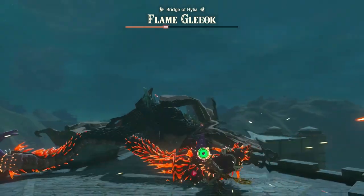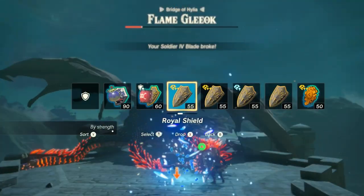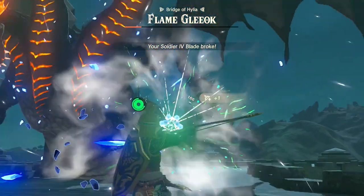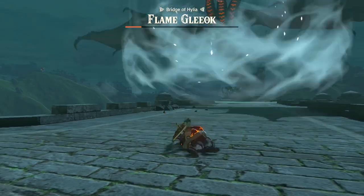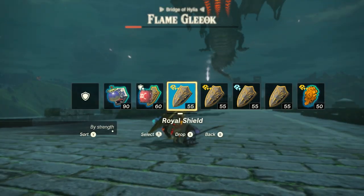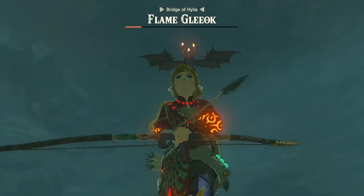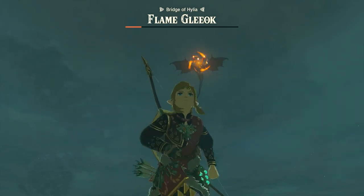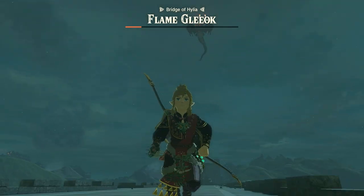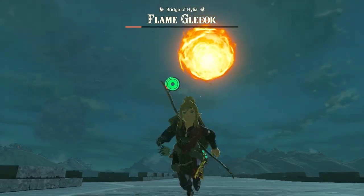He's going to start flying into the air. Let's see if we can get another shot off — I missed, no problem. I could use a bomb shield attack right now before it flies up to finish it off before the big attack, but I'm not going to do that so I can show you this really big attack. Run away — that's the best thing to do against this giant fireball. It's a really strong attack with a huge blast radius.